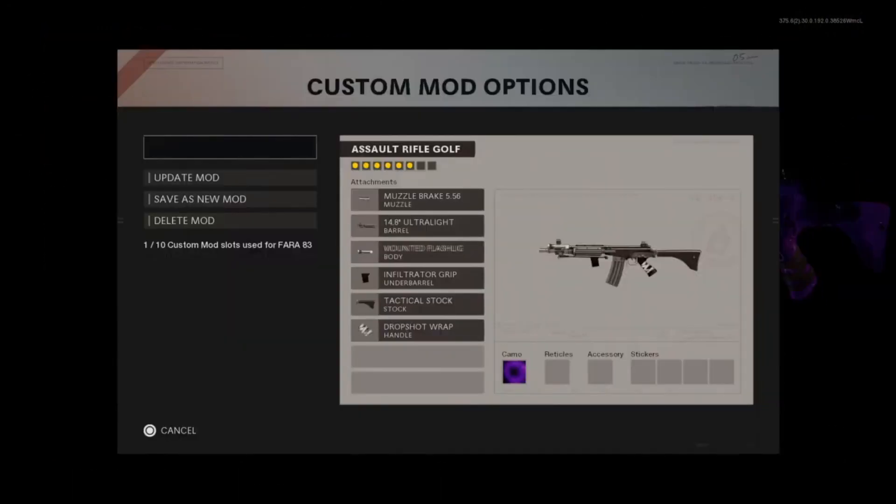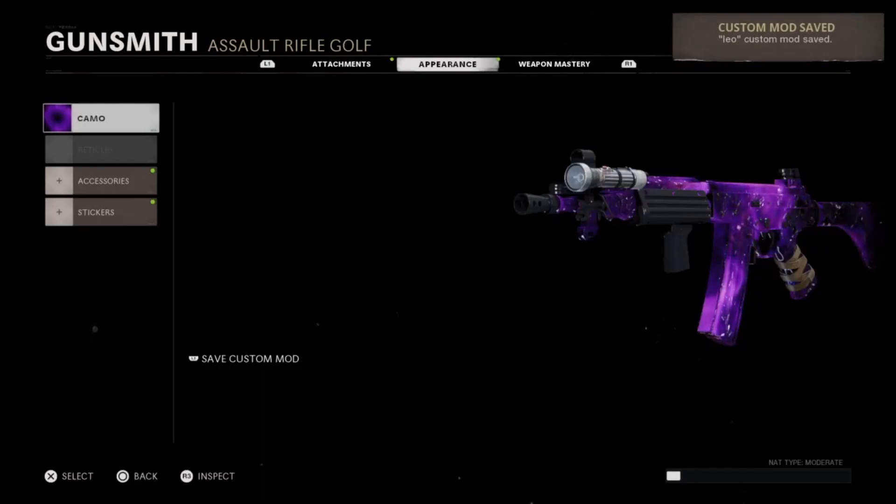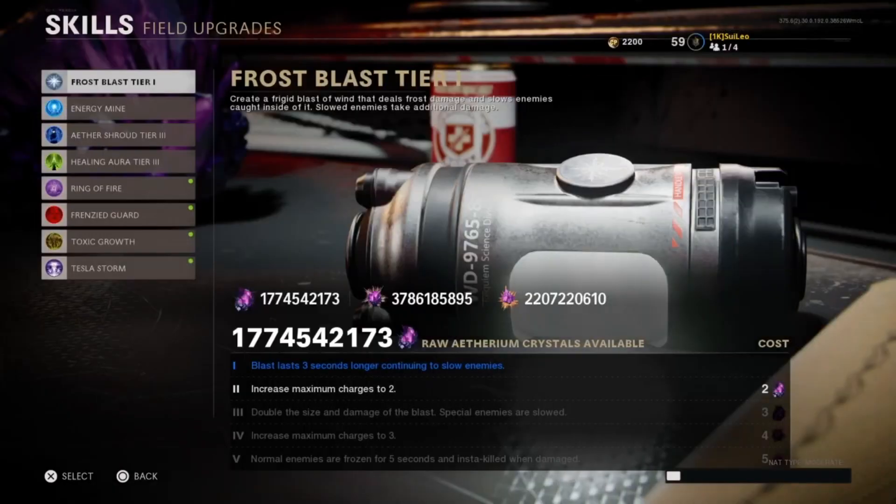You'll also notice you have like a quadrillion of every crystal, so you can go ahead and just abuse the absolute crap out of that and start upgrading all your skills — your field upgrades, perks, weapons, and all that good stuff. If you're looking for someone to do this glitch with, go ahead and join my Discord group, the link will be down in the description below.